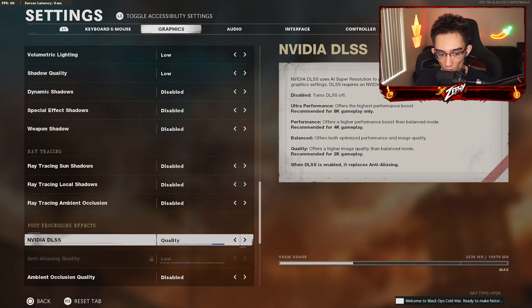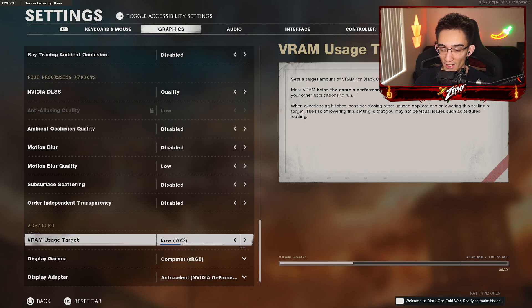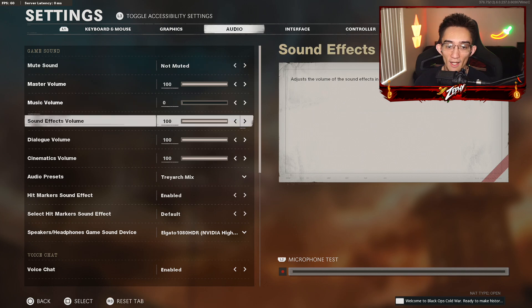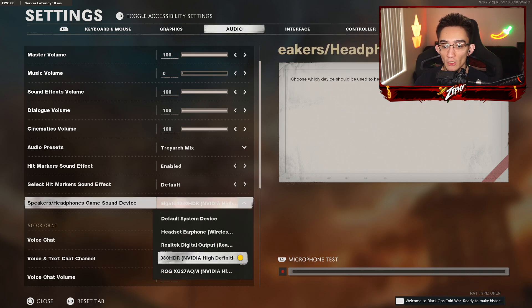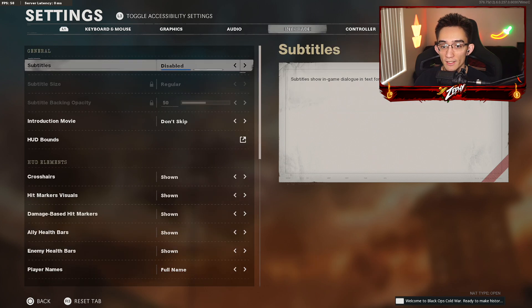What I find works best for me is quality DLSS. You want to have everything disabled or low. The VRAM usage target I have at 70%. I have some things customized in the notepad settings found in the Black Ops Cold War folder, but for this video I want to focus on the key settings. For audio, I have music on zero — I like to play music on stream. I also have a dual PC setup, so all these settings are adjusted to what I use. For interface, I keep my FPS and server latency displayed in the top left corner.